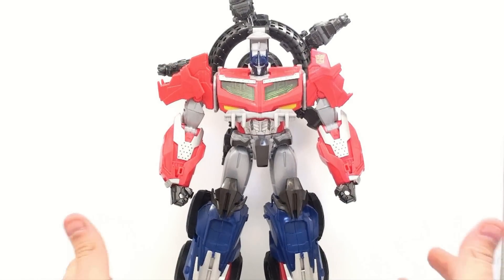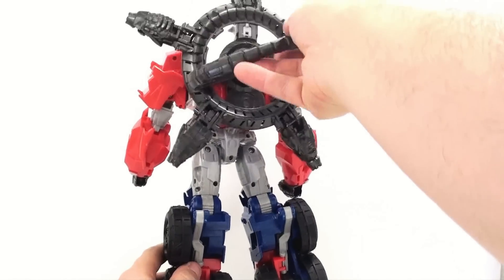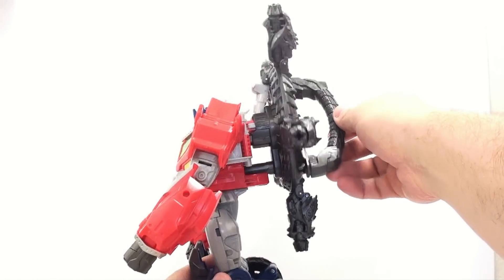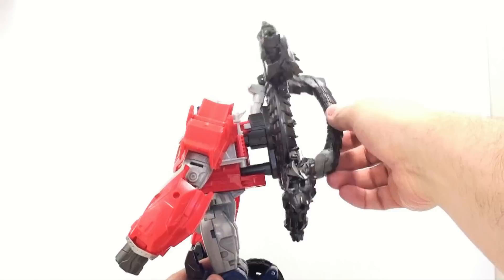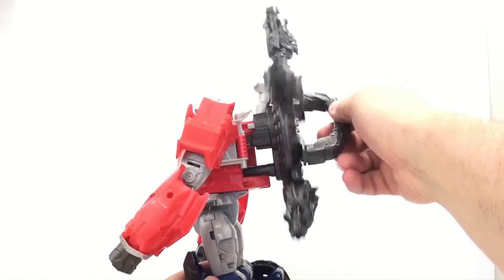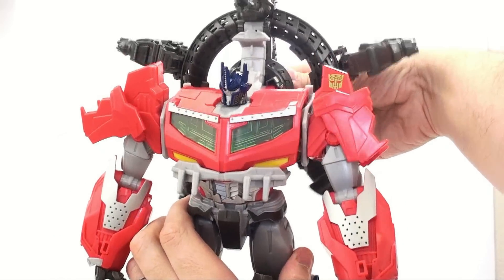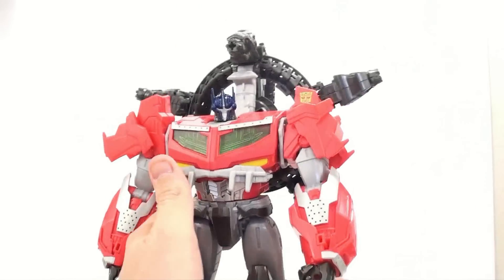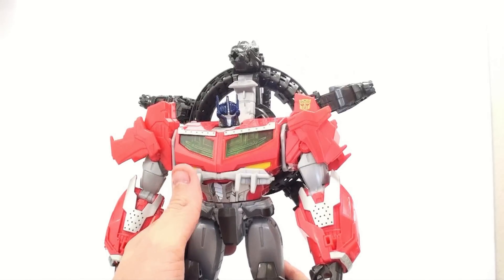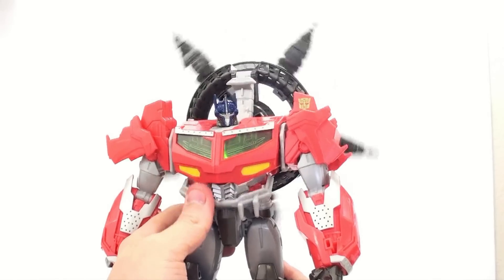He ends up looking really weird — like he's got a stargate thing on his back. That's worse than the wings he had before. The same gimmick applies: when you rotate it around, the missile heads point down and you shoot them — you push the button there. Every time you rotate it around you can see his chest and his eyes light up. Or if you don't want to rotate it, you can just push this button directly to do it. You can't do that in vehicle mode because this piece is blocked.